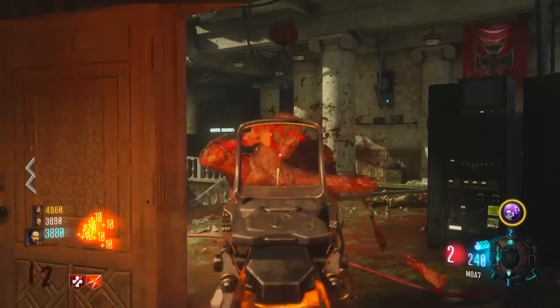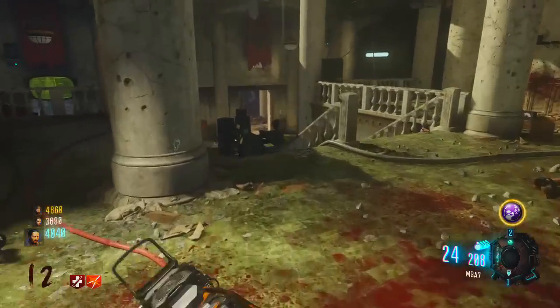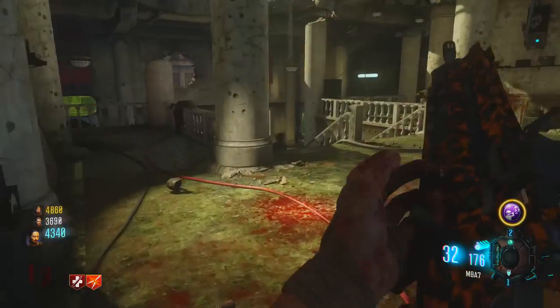The M8 is also located on a good spot for training — I like training by the stairs or by the steps. And if I also want to camp by the Dragon trap, I can camp there and I will never run out of ammo, because I have the M8 right there on the wall.